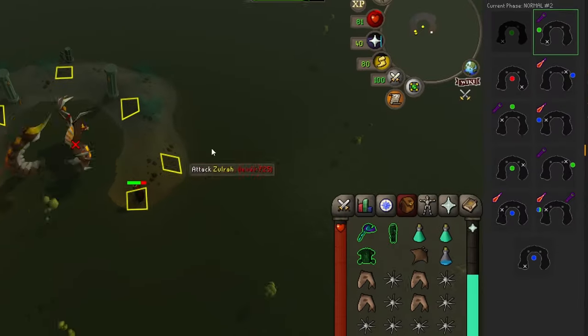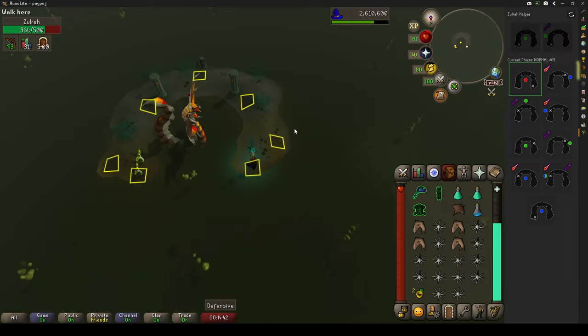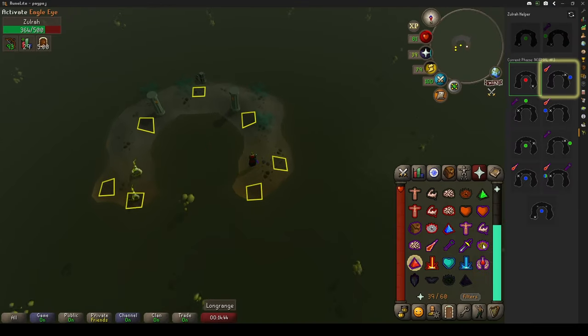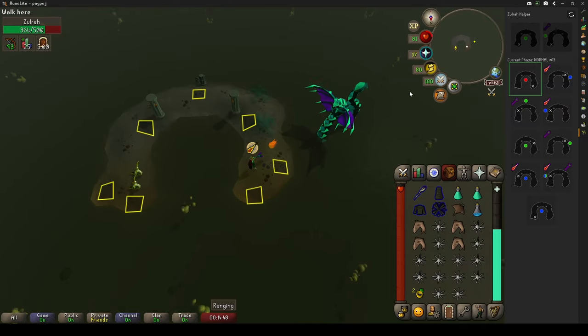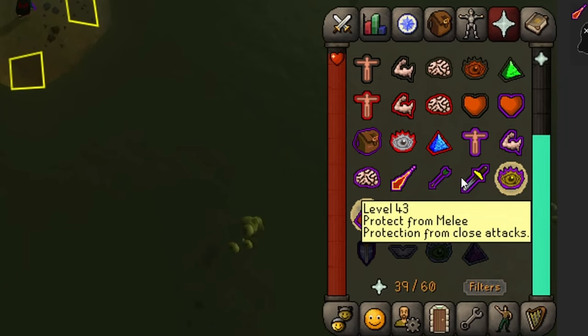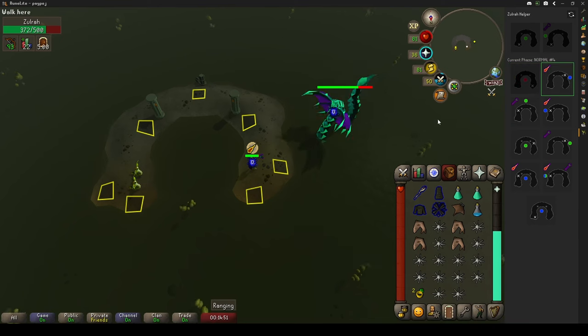These snakelings kill themselves on your ring of recoil — just fully ignore them. Don't forget to click on your plugin so you don't lose track of where you are. In the next phase, Zulra will go into his blue form, which means you're going to switch to your ranged setup and pray against mage. You'll stand on the marked tile shown in the Zulra plugin as an X marker. Turn on your ranged damage boost, mark your tracker, and stand on the tile.